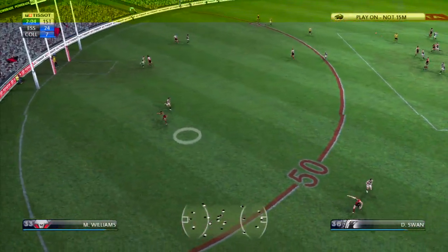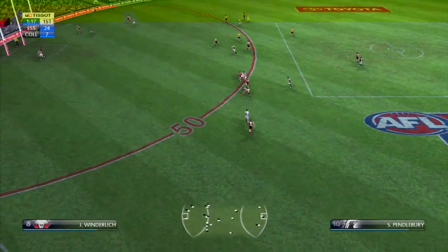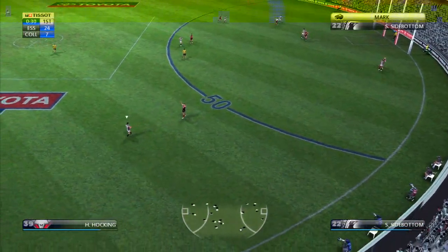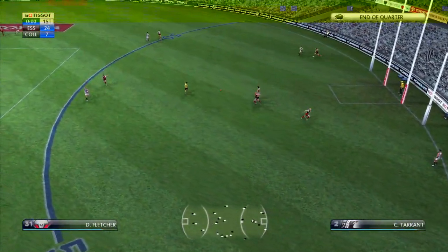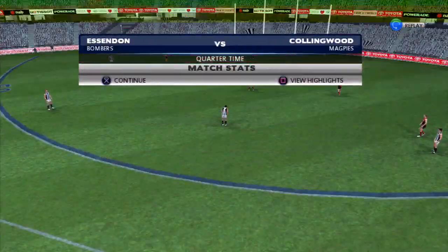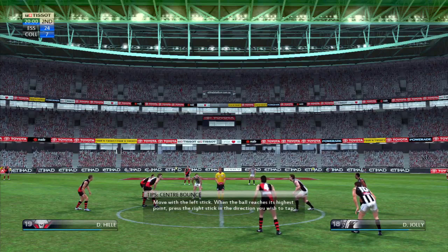Essendon in front. Play on is the goal. Kicks it long. Tuvi spoils Williams. Hendelbrough, hand passed by Johnson Wall. Strong mark by Sagberg, centres the ball. Essendon in front at quarter time — plenty to analyse from that first quarter, BT. Essendon should be happy with their lead. They came out focused and committed through a very good game plan.